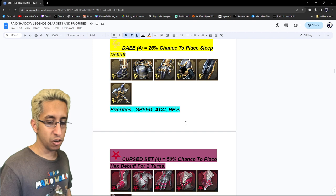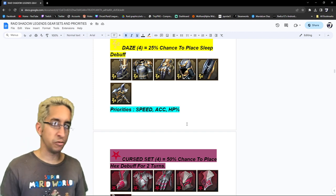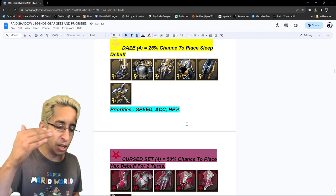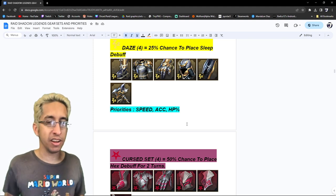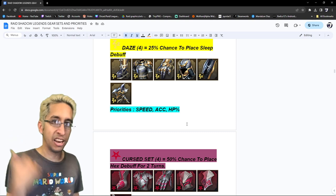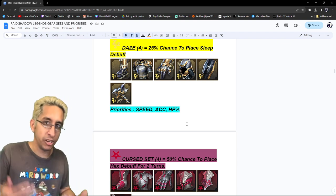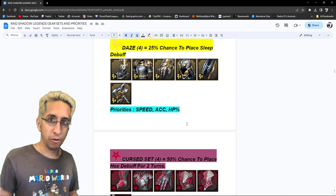Next is Daze — a four-piece set with 25% chance to place sleep on the enemy for one turn. Sleep is just meh — one of the worst sets, probably top-two or top-three worst in the game. It needs a buff — it needs to place sleep for two turns, maybe a protected debuff that can't be cleansed. It's also just a one-in-four chance. In terms of what we look for: speed, because if you're going to land debuffs from a set like a stun set, you need to go fast. Accuracy, because most champions wearing these sets probably have some sort of debuffs. Then HP percentage, because you want to keep the person alive to use their skills — like Tomb Lord being able to use his skills.